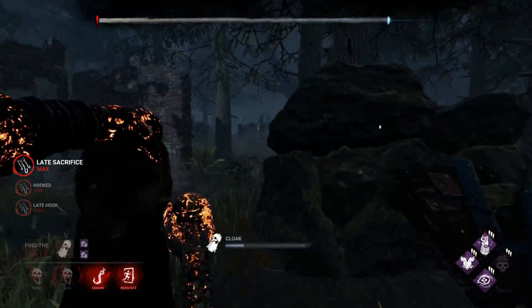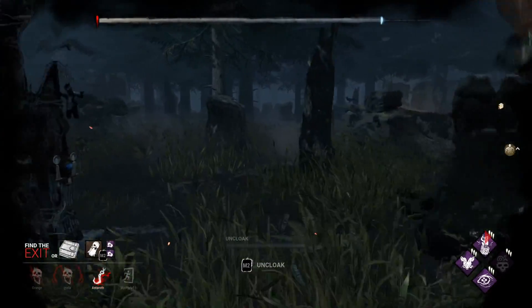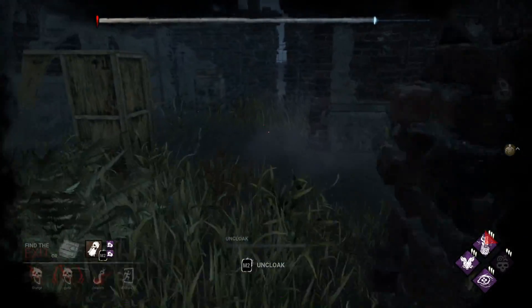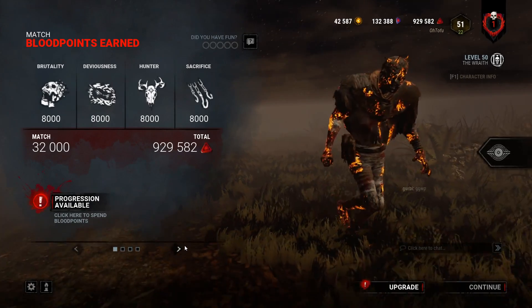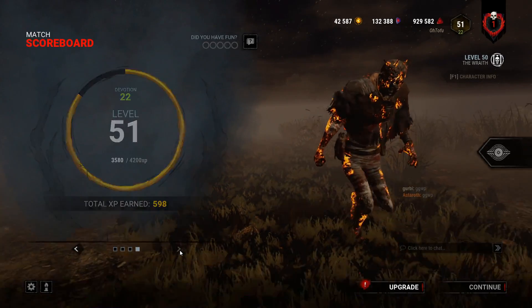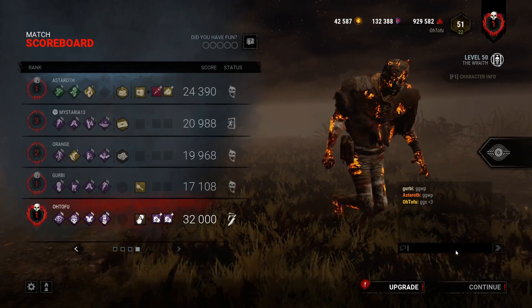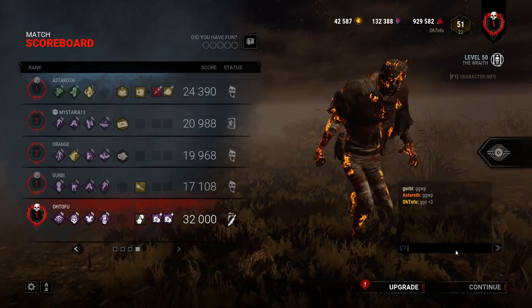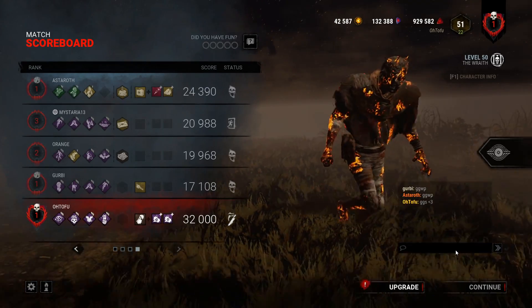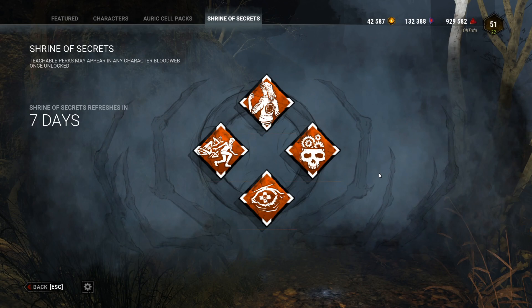We got a perfect game for blood points — 32k baby, let's go. I don't think we got a perfect game for emblems because we didn't get a four-kill, but easy 32k. These guys were pretty solid and I honestly just had a lot of fun — there were some fun chases. It was a very good game. GGs boys. Alright, that's it for the shrine showcase. Let's talk final thoughts on these perks.